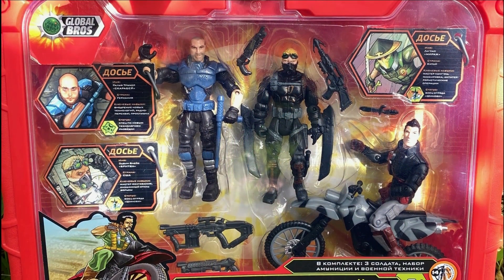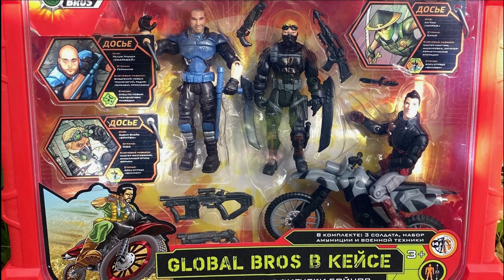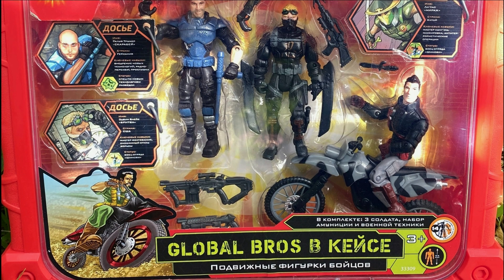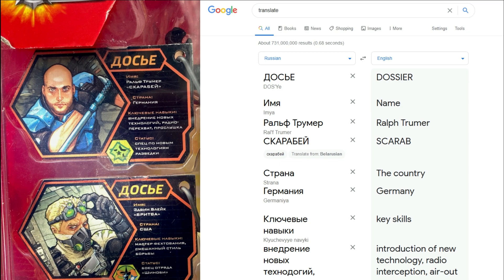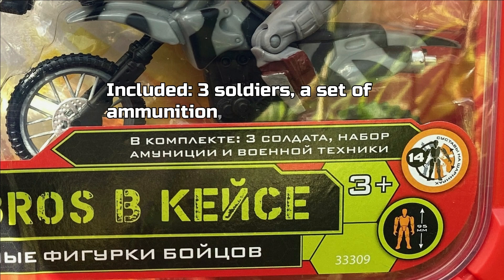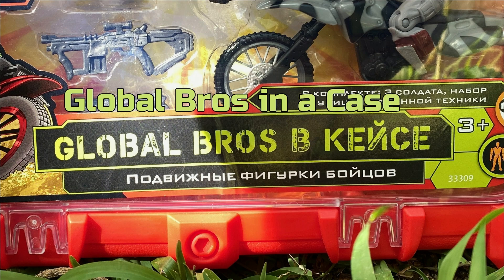This Global Bros Case is the only Russian Core set I have, and I can't find much info on Global Bros without having to learn Russian. But I did translate the packaging thanks to Google Translate. It reads: Included — 3 soldiers, a set of ammunition, and military equipment. Global Bros in a Case. Moving Figures of Fighters.